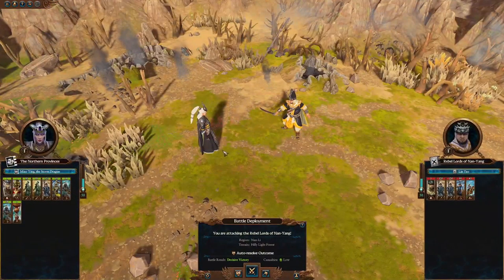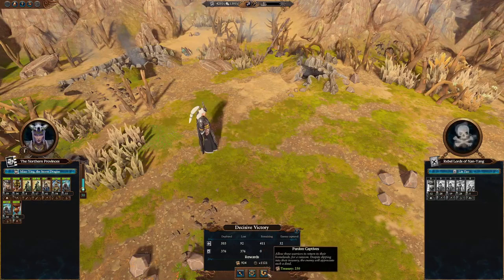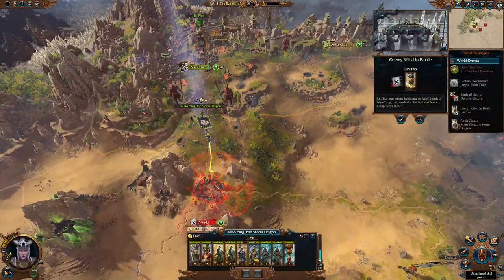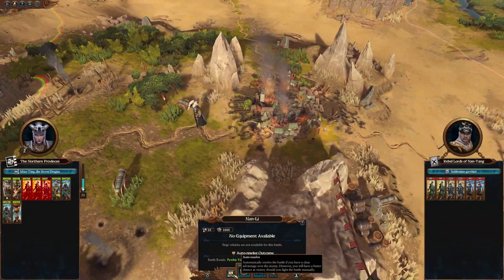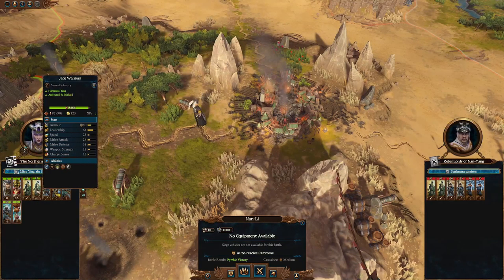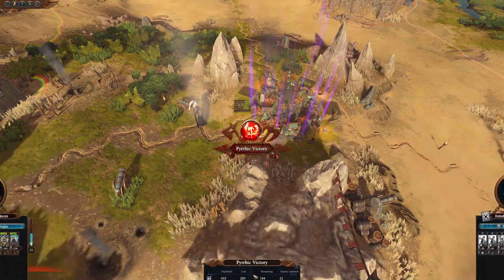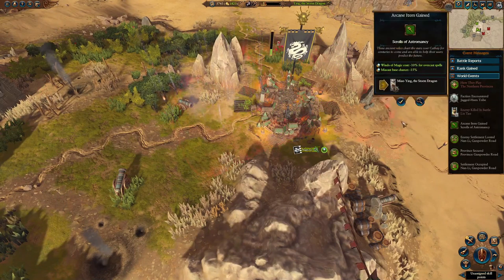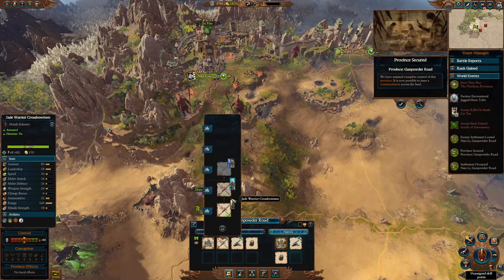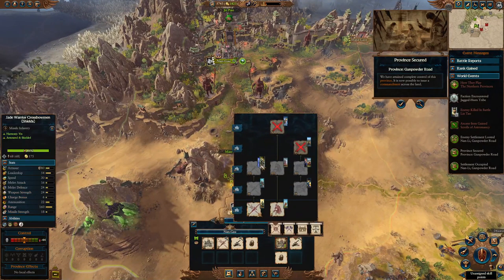I would recommend fighting this manually if you can, but you can auto-resolve. You can get some replenishment or additional money — I'll take the replenishment for now, though normally I'd take money. We get a Pyrrhic victory and we're going to lose a few units, all related to Yang — fighting manually would likely prevent that. Go ahead, loot and occupy for a little extra money, and now we've locked up our home province.